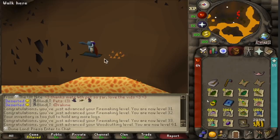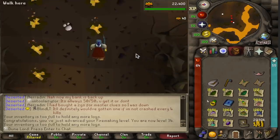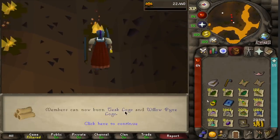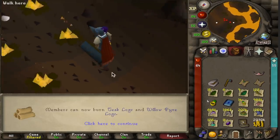And this is the last log right here — 35 Firemaking. We can now burn teak logs, which is where we're going to finish up getting level 55.